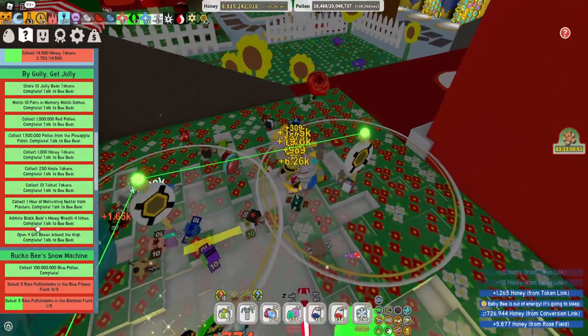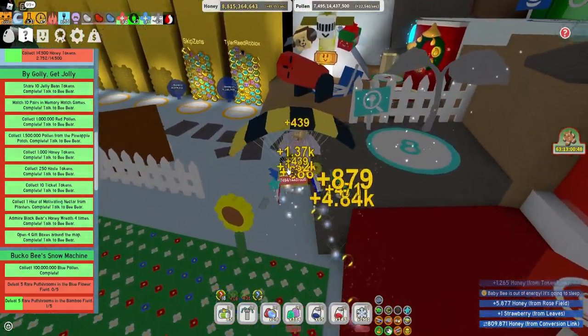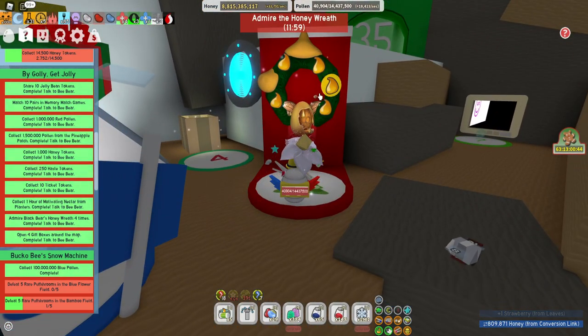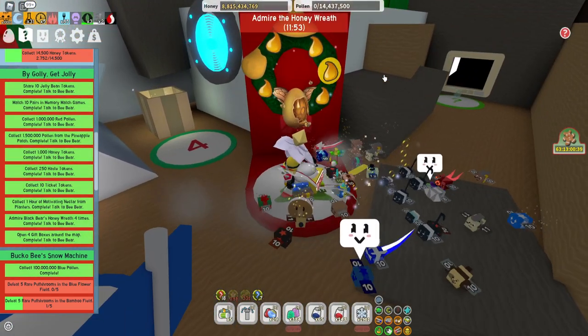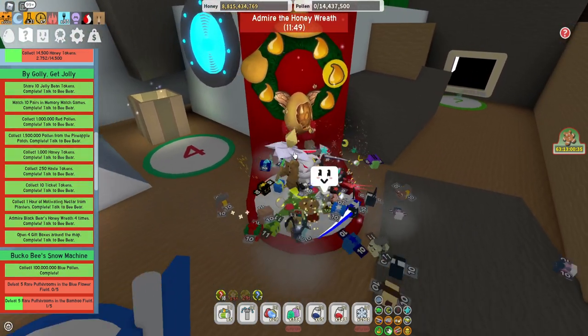The next one is going to be Admire Black Bear's Honey Wreath, which is right over here. It's very important that you have a full set of pollen — have it all farmed out. Then you're gonna admire it and it's gonna turn all the pollen into honey, and you can collect it right over here.